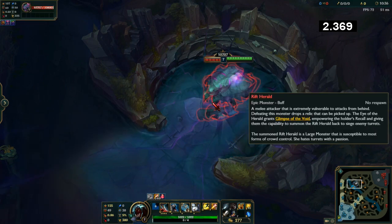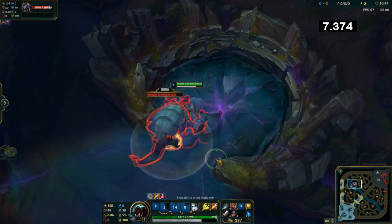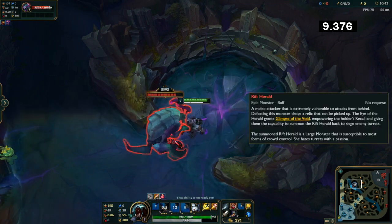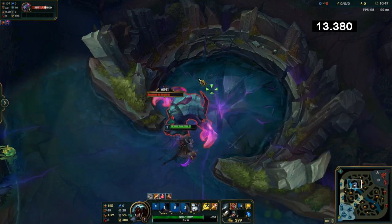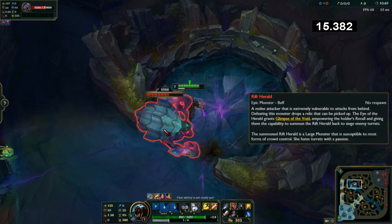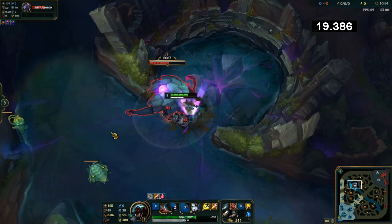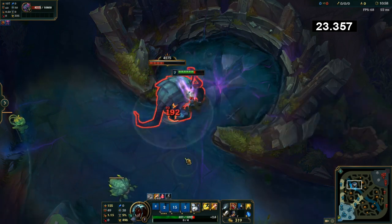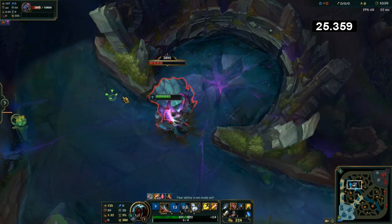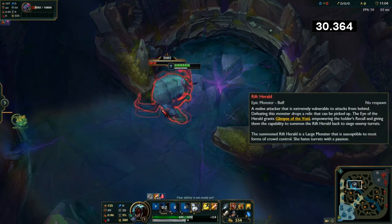Second note: run behind. See how it charges? That charge right there deals damage. So what you want to do is make sure that you're not getting hit by that charge. You want to weave through the Rift Herald as much as possible. All I'm doing is just running around and trying to hit it from behind as much as possible.